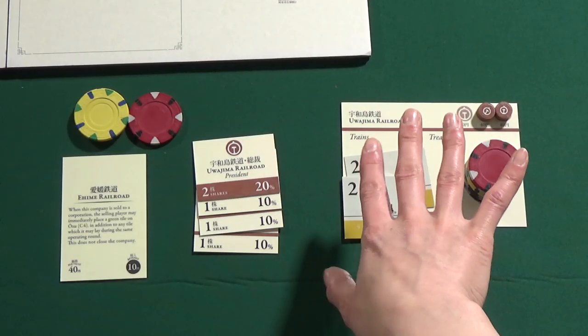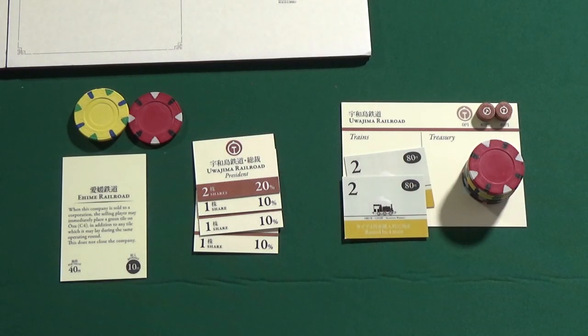Firstly, you should keep the corporation money physically separate from your personal money to help you remember that they're separate. Corporation charters usually have a space reserved for their treasury so you can place all their money and assets there. For me, it's helpful to have all of my corporations on one side of my play area and then have my personal money on the other side, maybe separated by the shares that I own. That way, I won't mistakenly think that my money is company money or vice versa.